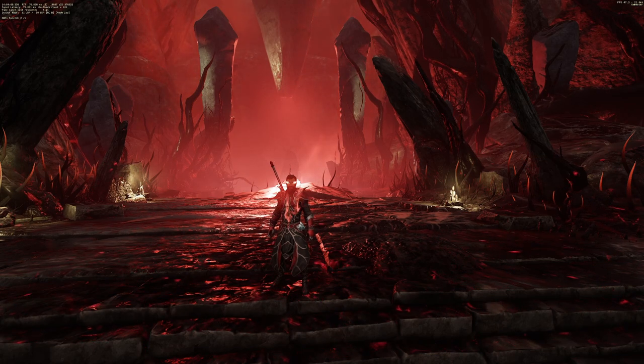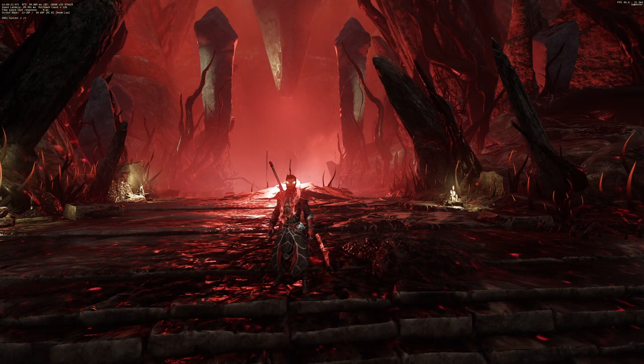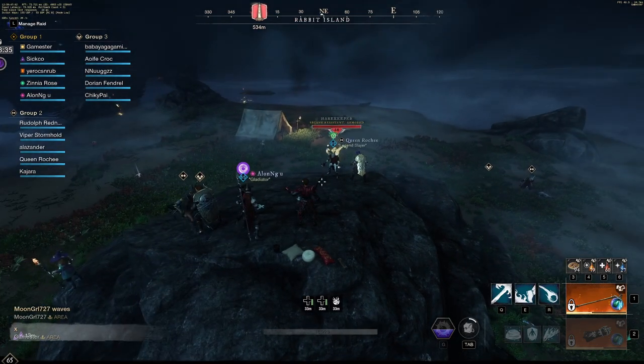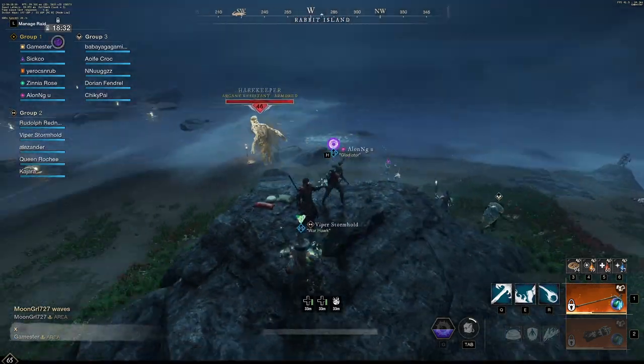Rabbit's Revenge is here and I've thought of three ways to help you guys earn rewards this event. The first place that's up is a spot in Restless Shore called Rabbit Island. This method is super AFK-able and is done in a group.